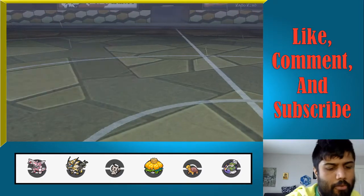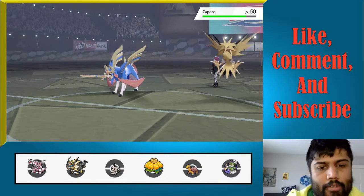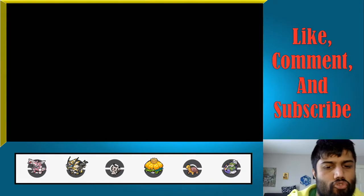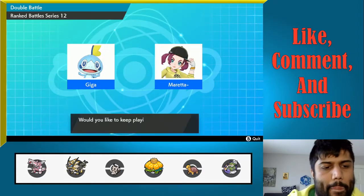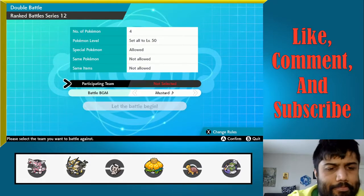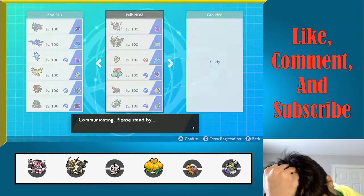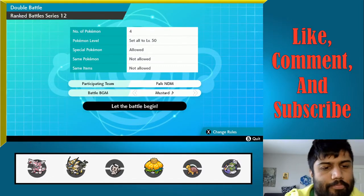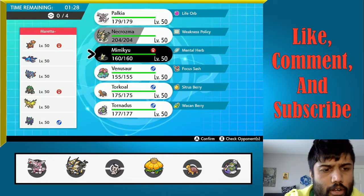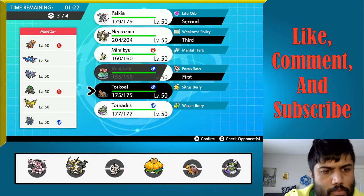Good game to my opponent. I think an adjustment we can make is bring Venusaur. Venu-Palkia. The lead last time was Grimmsnarl with Kyogre. So I think we should do Venu-Palkia with Necrozma and Torkoal in the back. This covers Kyogre very well — it says, hey, if you want to bring Kyogre, we can just immediately respond to that. I think having the pressure of constant damage from Vine Lash is going to be really big.